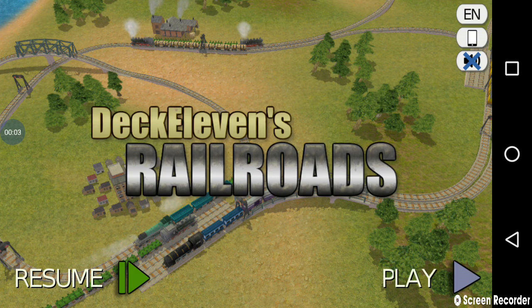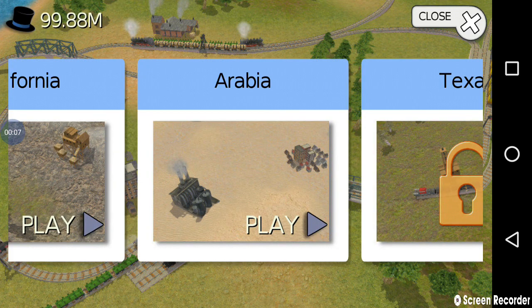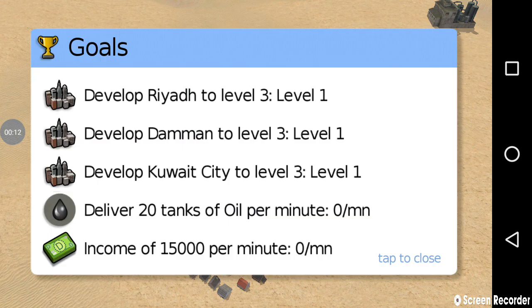Hi guys, this is my 15th video on YouTube and I'm doing it on the game Declans Railroads, for the level of Arabia. The goals of this level are to develop Riyadh, Dunmam, and Kuwait City to level 3 cities, to deliver 20 tanks of oil per minute, and to have an income of 15,000 cash per minute.